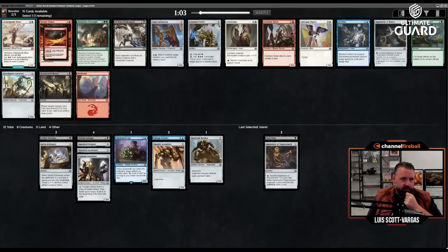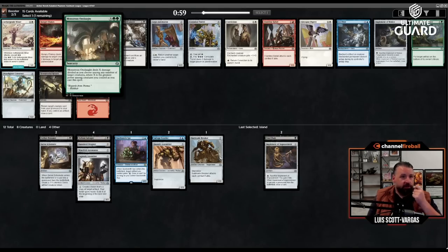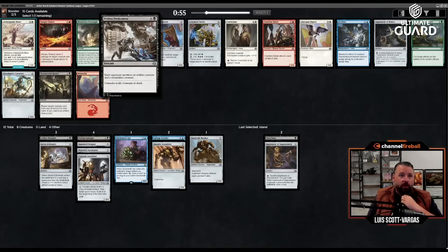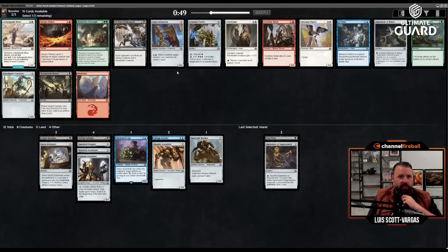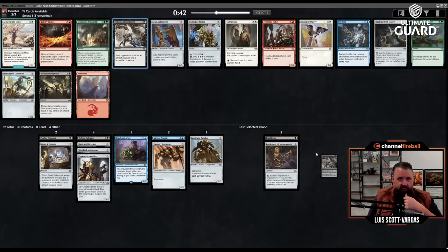Hungry Flames is a good card, Monstrous Onslaught is a good card but not really for me. Perilous Predicament's not bad — each opponent sacks an artifact creature, and you can often get two creatures with that. I'll maybe wheel some of these random dorky artifacts. Implement of Malice would be kind of nice, but I think I just take the Predicament.